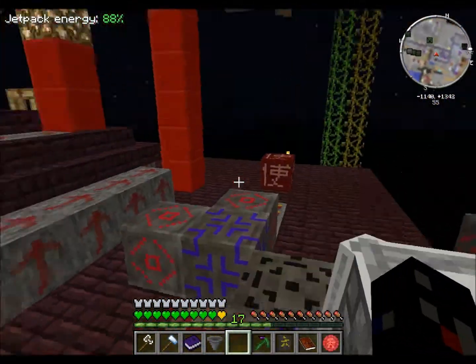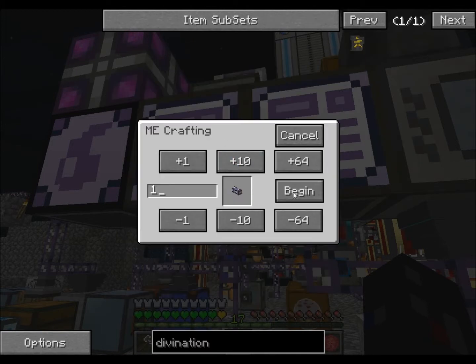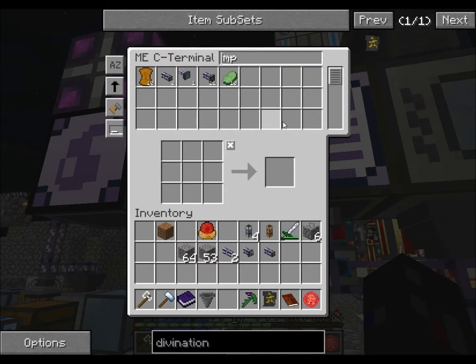Looks like if I can get some ME cables over here then I can automate this a little bit better. But I'm still not so sure about the energy cost of it. ME cabling — I need at least one precision export and a basic export bus. And a basic import bus should do. It should be able to keep up.